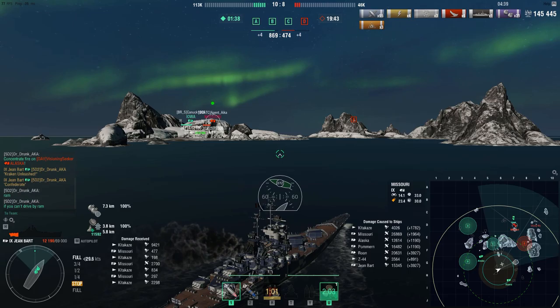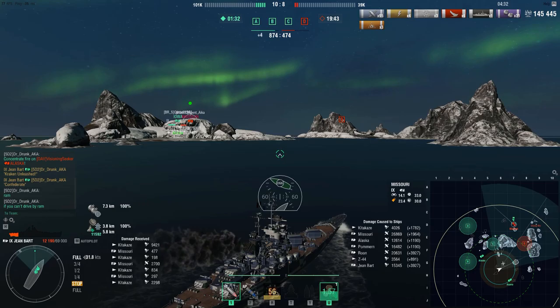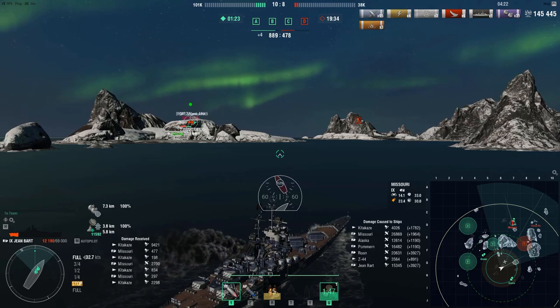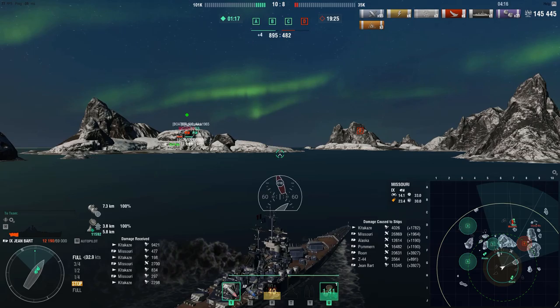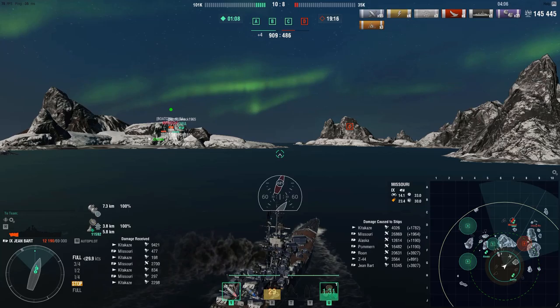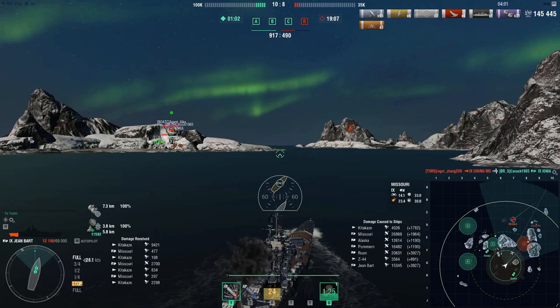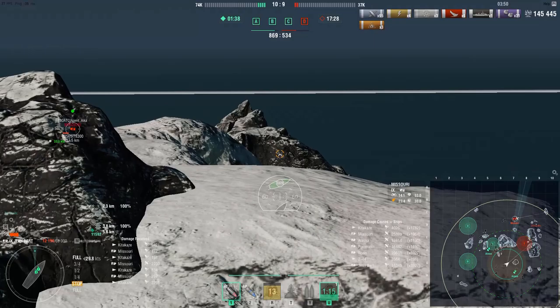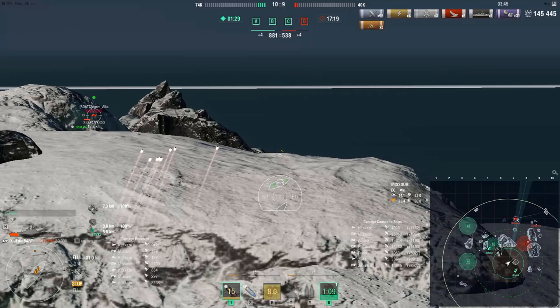We're up two ships, with a three-to-one health advantage, a three-to-one cap advantage, and up by about 400 points. The outcome is essentially predetermined. All we're going to do is get a few more shots off. We have no heals, no reload boosters left, and there's a Chung Mu out there — we're down to about 12,000 hit points. A Chung Mu can essentially one-shot us at this point, so we need to be somewhat cautious. Once this Iowa goes down — spoiler alert, this Iowa is going down — there's no reason to push. We win in a minute and 30 seconds anyway. So we're going to damage farm a little bit, turn away, and essentially just try to live and win this game.